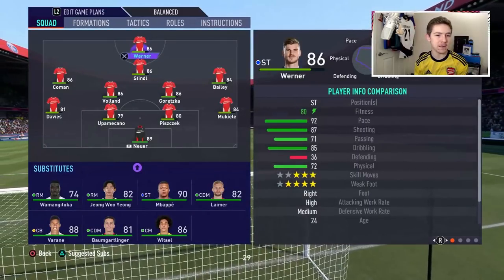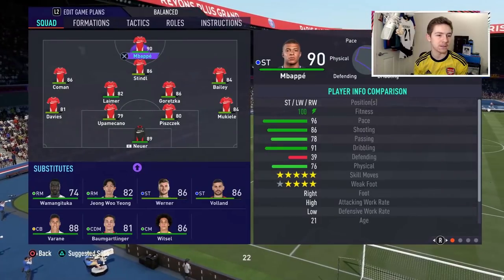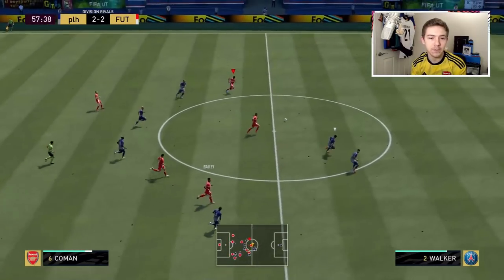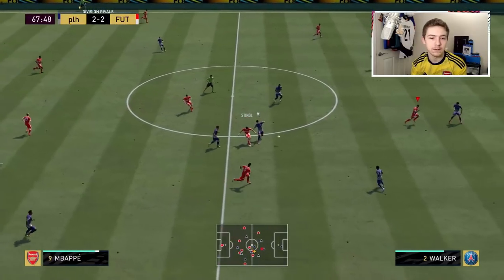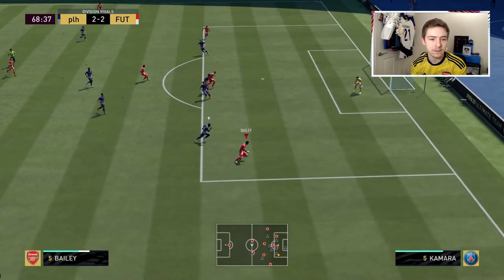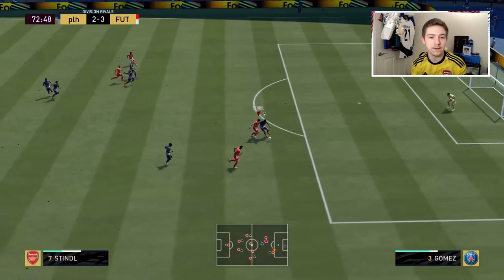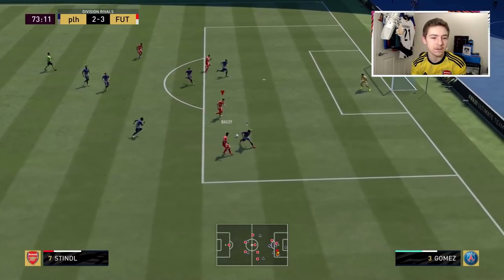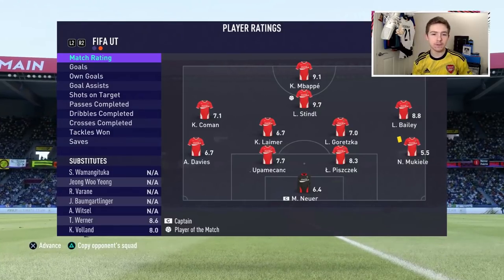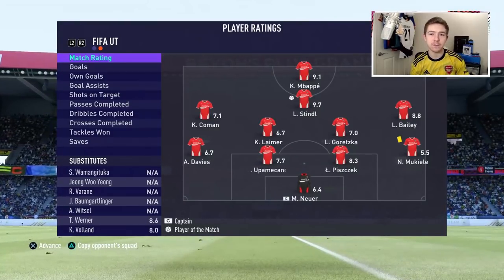We're going to make the same changes as in the first game — switching to the 4-2-3-1 formation, because I felt like it worked in the previous game. Nice touch there by Stindl to get the ball through and create a counter-attack opportunity. Stindl does well to keep the ball and puts it nicely through for Mbappe, who creates space and does really well. Leon Bailey puts the ball across the box — chance for Mbappe — and we get our lead back. Stindl actually makes it 4-2. Another game, another win, and another decent performance from Stindl. He does lack pace, but his technical stats are very good and his passing ability in-game has been very good for me so far.